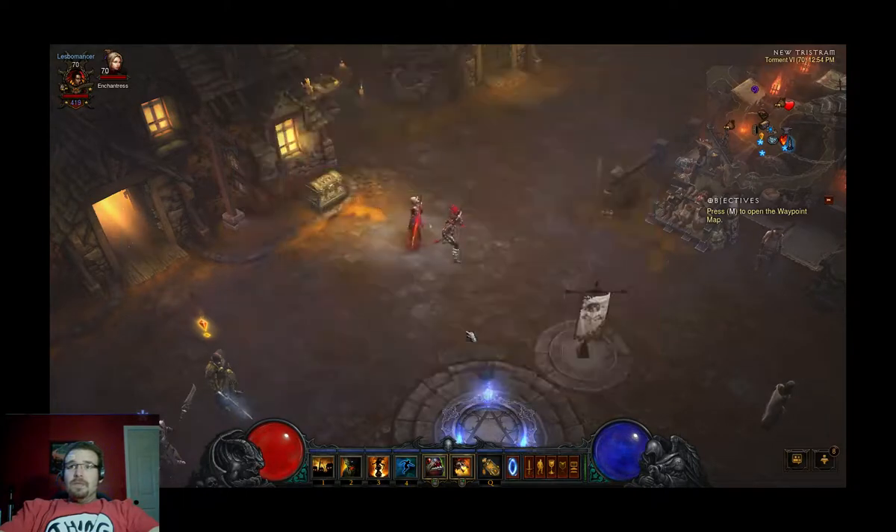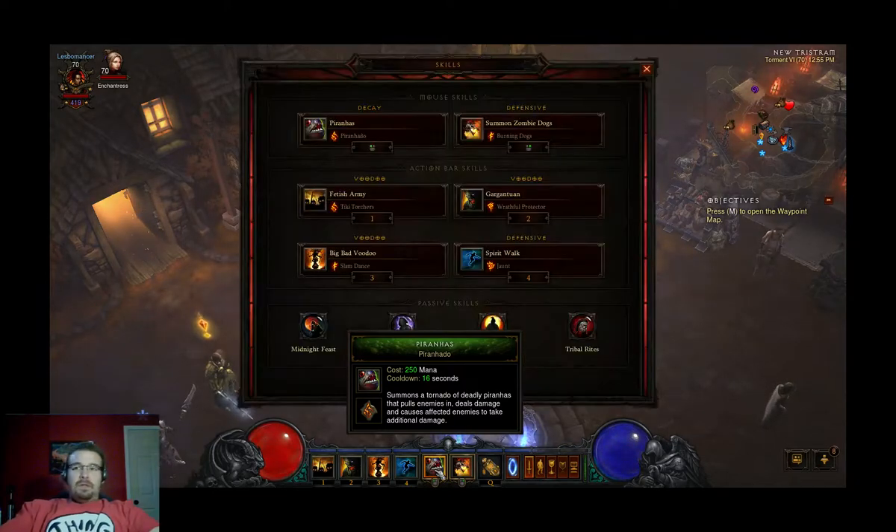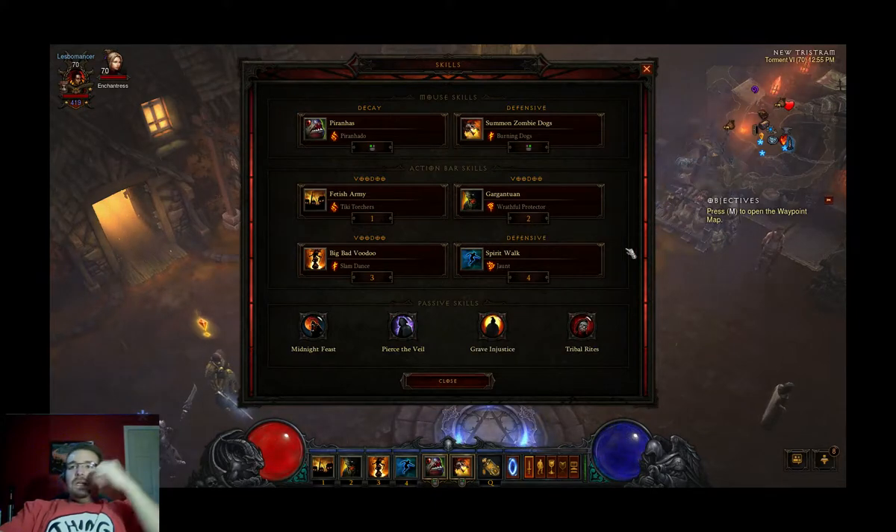Now the skills — I call this the ammo-free build. I'm not using any Plague of Toads, no spenders whatsoever. You might wonder how you're getting your Fetish Army or Fetish Psychophants out — I'm simply not using them. With this build you have to keep moving to get that extra 25% damage from the Hexing Pants. If you're standing still casting Toads, all your pets hit for significantly less damage. Removing Fetish Psychophants is actually a really good idea, and my damage is through the roof even more than it used to be.